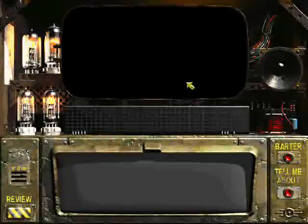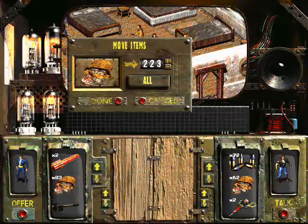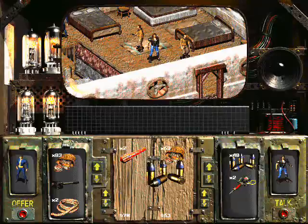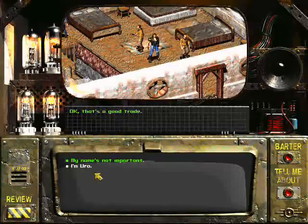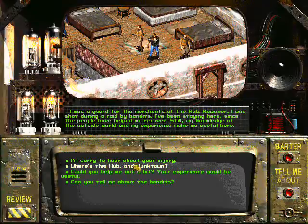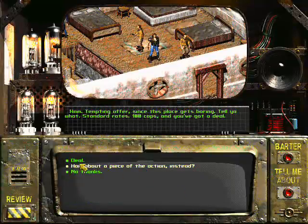Very nice. Now let's talk to this guy. Let's barter. I wonder how much bottle caps I've got. Let's just take all this — some ammo. I'm not going to use much of it, so I'm just going to offer this. Now let's talk to him. He's going to become our first companion. He'll say it'll cost you a hundred caps.